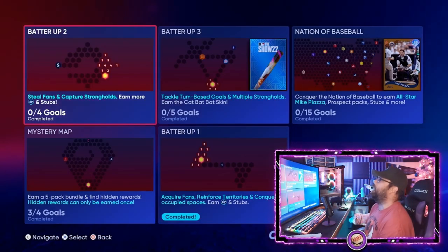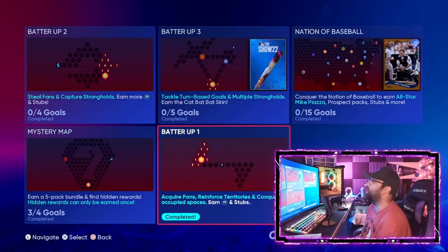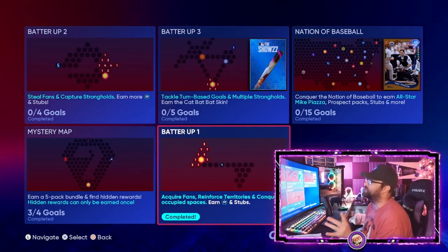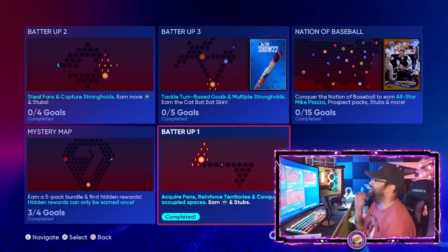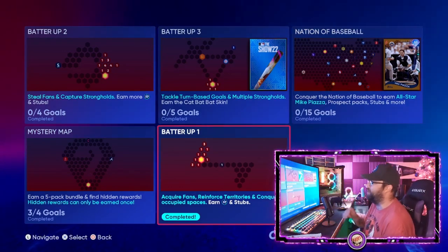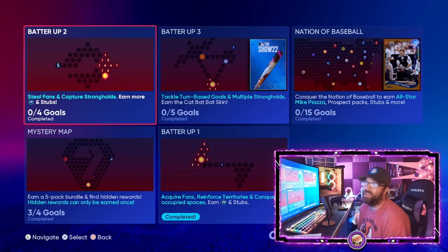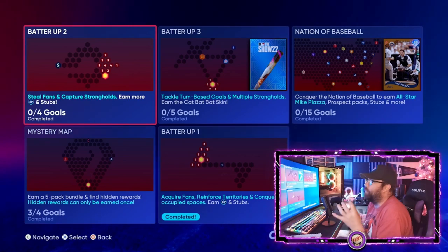First, I'd recommend backing out of this map and doing the Batter Up tutorial maps. Batter Up One will show you how to acquire fans, reinforce territories, and conquer occupied spaces. You'll earn XP and stubs from doing it, and a couple of packs are included along the way too. Batter Up Two will teach you how to steal fans and capture strongholds.